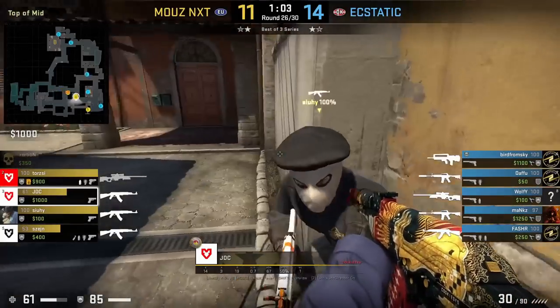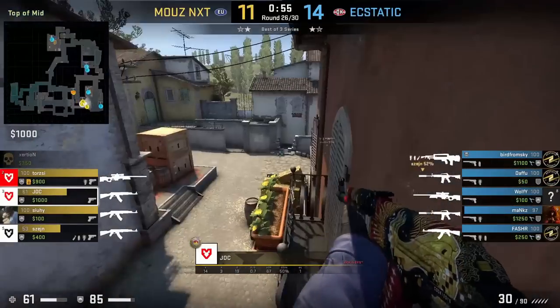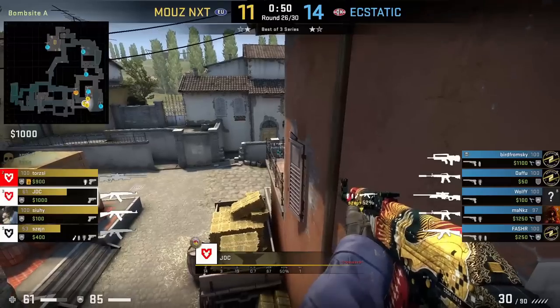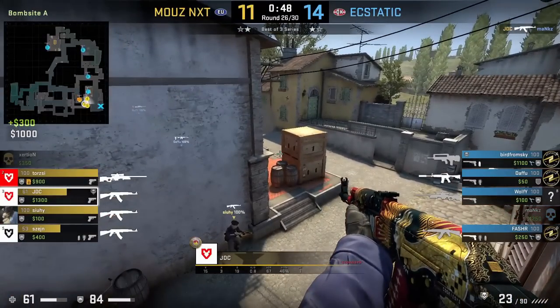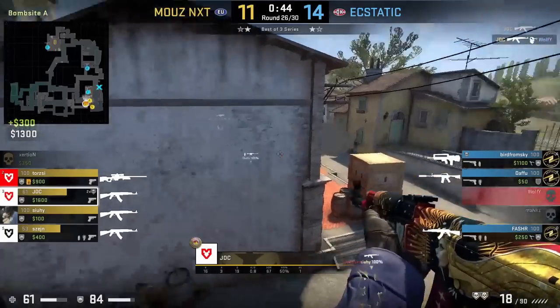JDC gets boosted on the ledge and peeks pit with this off angle. He doesn't spot anyone, then jumps up the porch and makes his way into the second balcony where he has a position that can see part of site and pit. He kills the pit player and stays up there killing Wolfie coming through the moto smoke. The pit player was holding this angle and couldn't spot JDC.